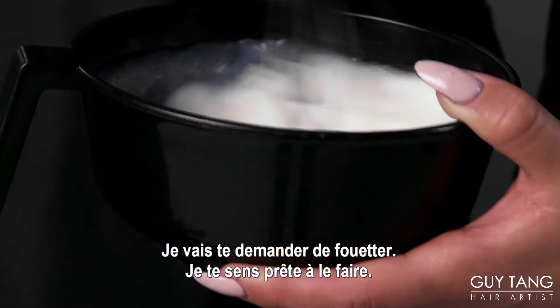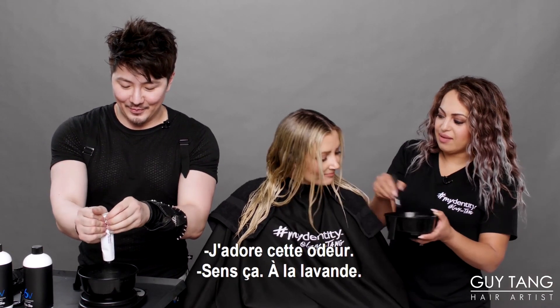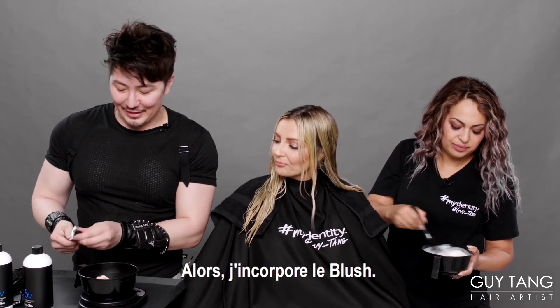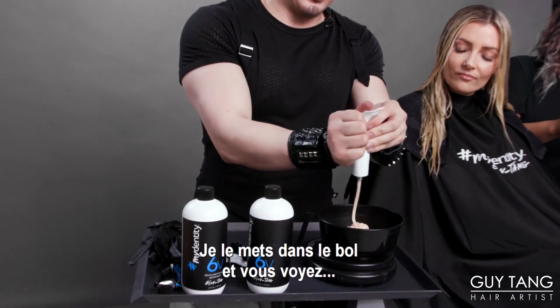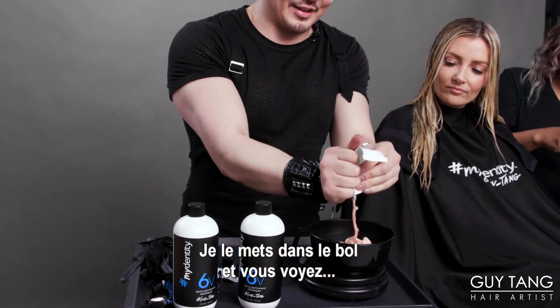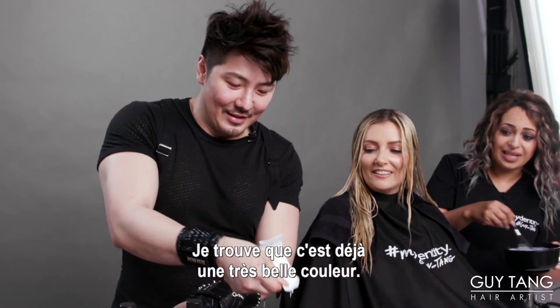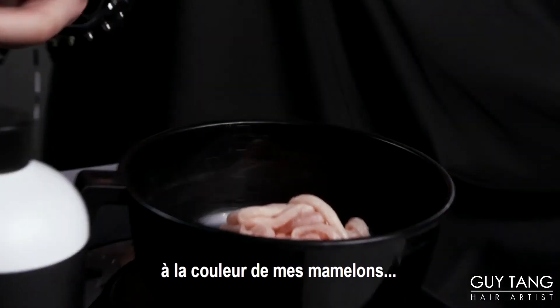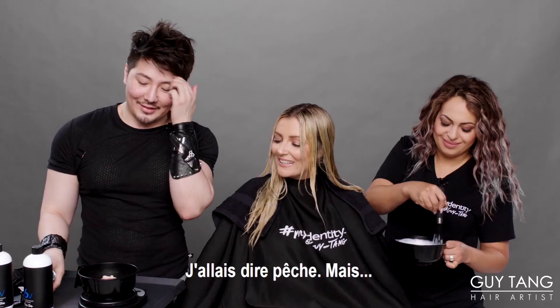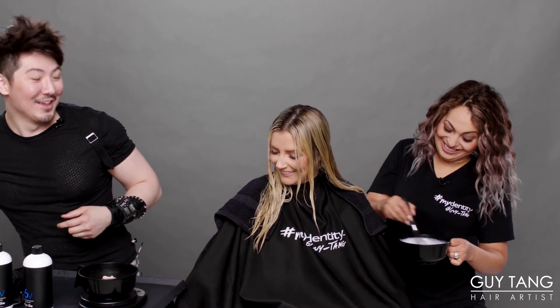I'm excited to see what it's going to look like. I'm going to have you whisk it up — I just love the smell. It's like lavender. So I'm over here mixing the Blush. When I squeeze it out into the bowl — look at that color! I even think that's a pretty color just like that.